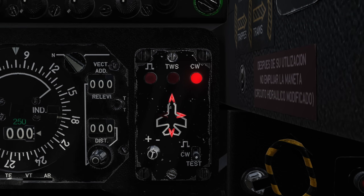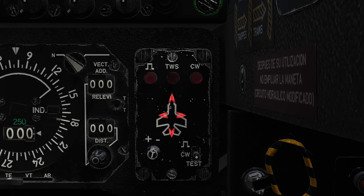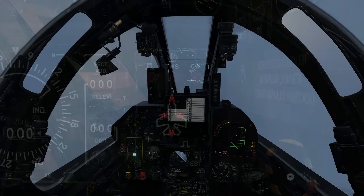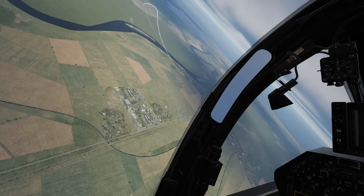This is where we've got to discuss the early access launch issues. The behaviour described is correct as it will be in a future update, but for now the RWR does not function this way. It will display directions for all radars without filtering to the strongest, making it impossible to tell a launch direction in a busy environment. The sounds are placeholders for the moment. Hopefully the described behaviour will be implemented soon.